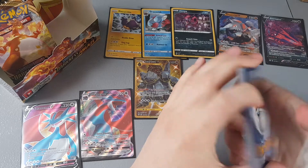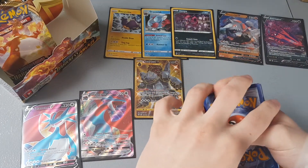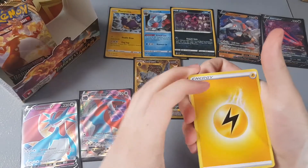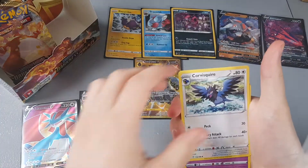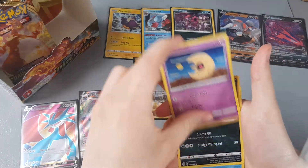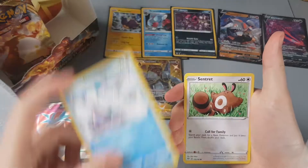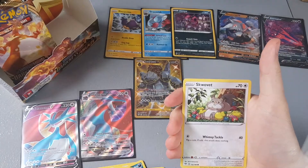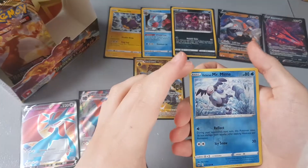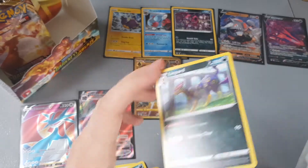Second last pack — we have a water energy — no wait, it's lightning! We have Semipore, Corvisquire, Lunatone, Grimer, Galarian Darumaka, Centiskorch, Rowlet, Snom, a reverse holo Galarian Mr. Mime, and a Liepard non-holographic rare.